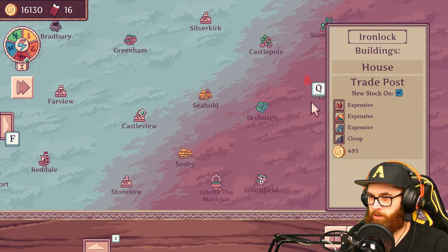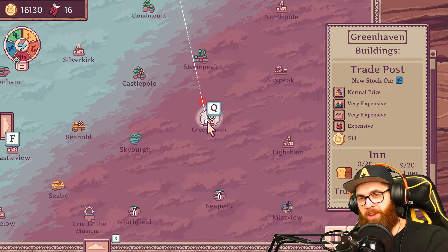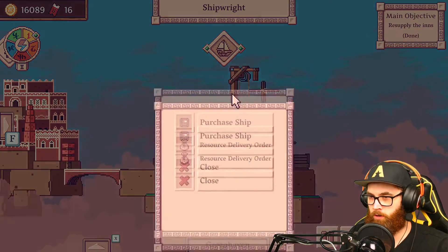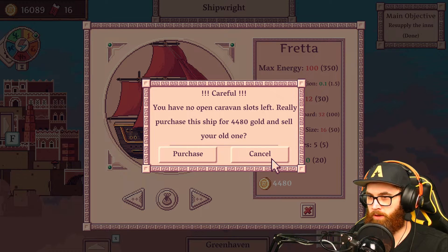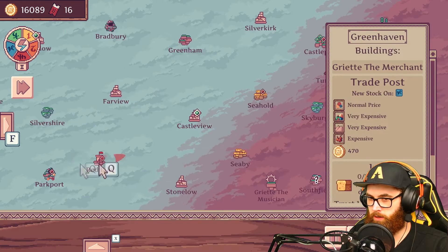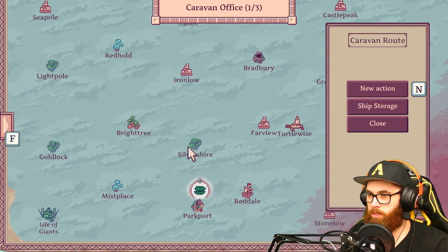I think it's Greenhaven where we bought it. I went through my old videos to try to remember where it was. I found it — it's in Greenhaven right here. There it is! Oh I love that ship so much. Four grand — but we have no open cabin slots. I don't want to sell this one. Let's find where this one is — maybe travel to our island here and sell that other one, just swap them.